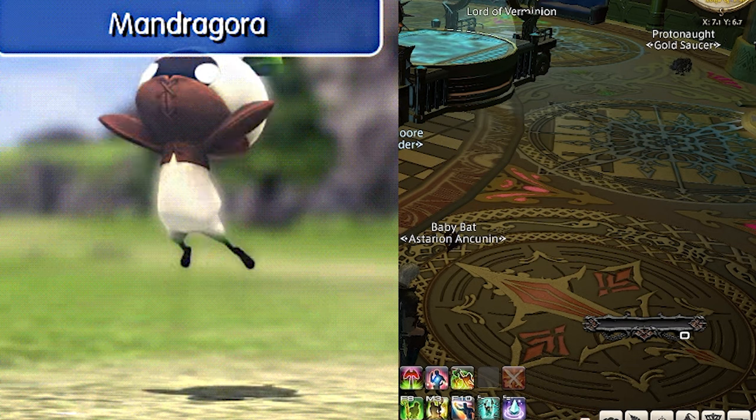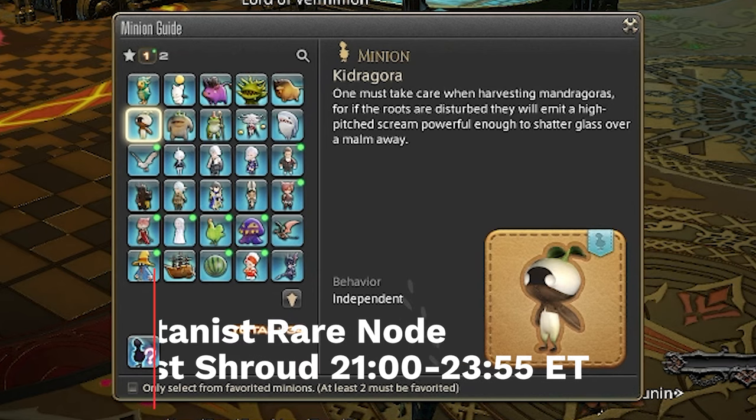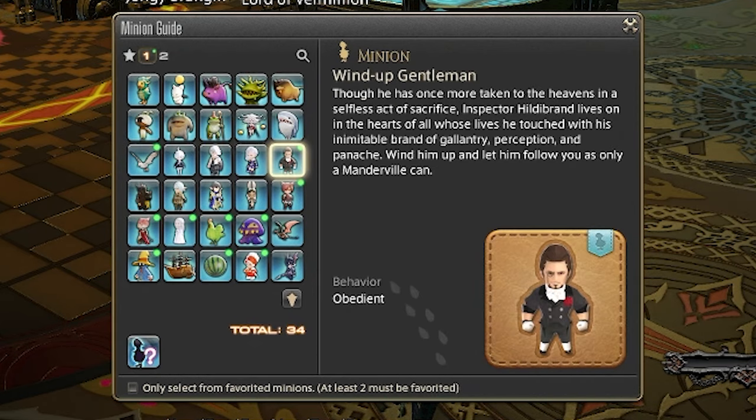Those minions are Kidagora and the Wind-Up Gentleman. Kidagora usually goes for less than 200 Gil on the market board, or you can use your botanist to pick one from a rare node in the Shroud from 9pm to midnight game time. The Wind-Up Gentleman is rewarded for finishing the Hildebrand storyline, which most people have finished to unlock the Endwalker relics. Though if you haven't finished Hildebrand, don't worry — you can always just use Kidagora and win every time.